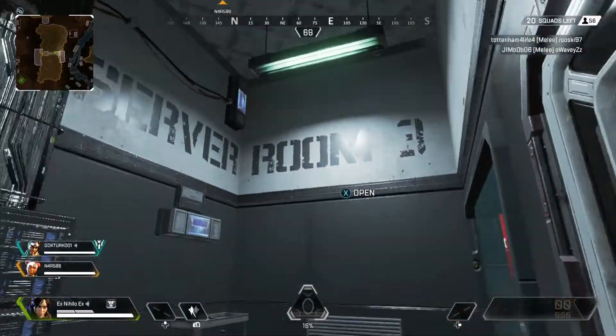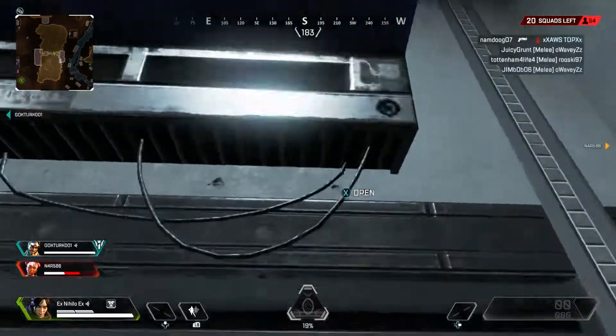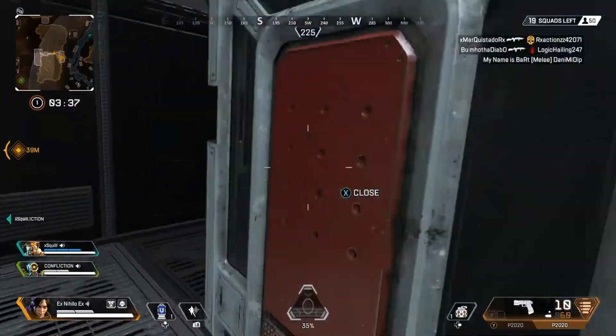So this is the room - it's Room 3 and it's kind of right at the end. What you want to do here is see that little edge there; you want to basically start running up and trying to get up there.